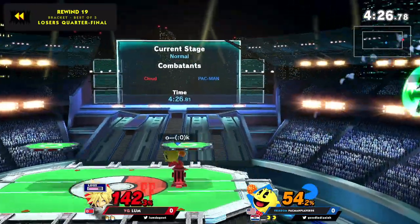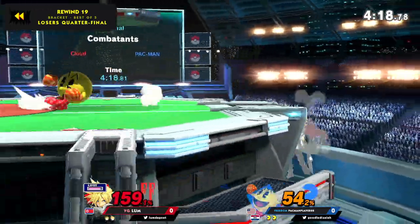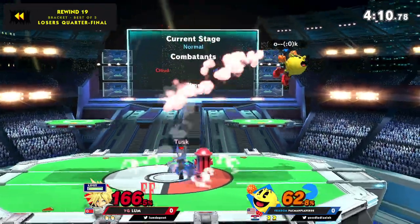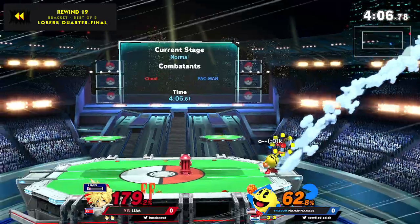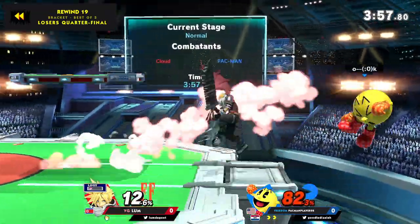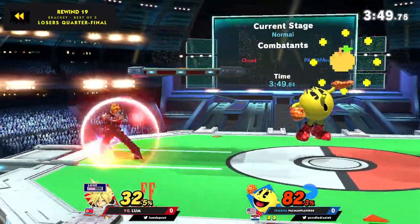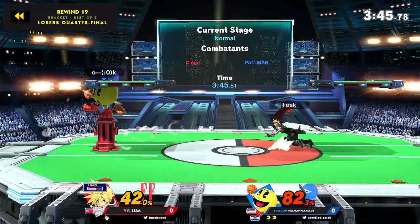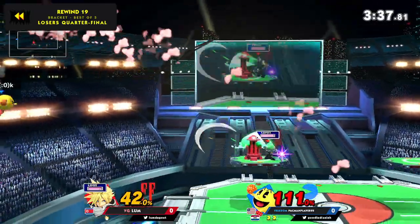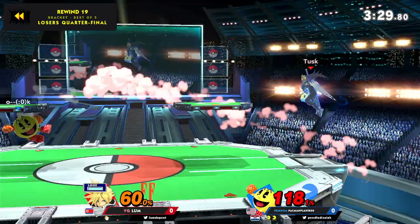Bell is charged. Back throw to get him off stage, gets the hydrant set up, throws the bell. Finds another grab for the melon. Gets the hydrant set up. Finds the back throw there. Using that cross slash to counter that ledge get-up option with a Galaga. Able to punch that forward air with his own. He catches the bell — just in awe watching.